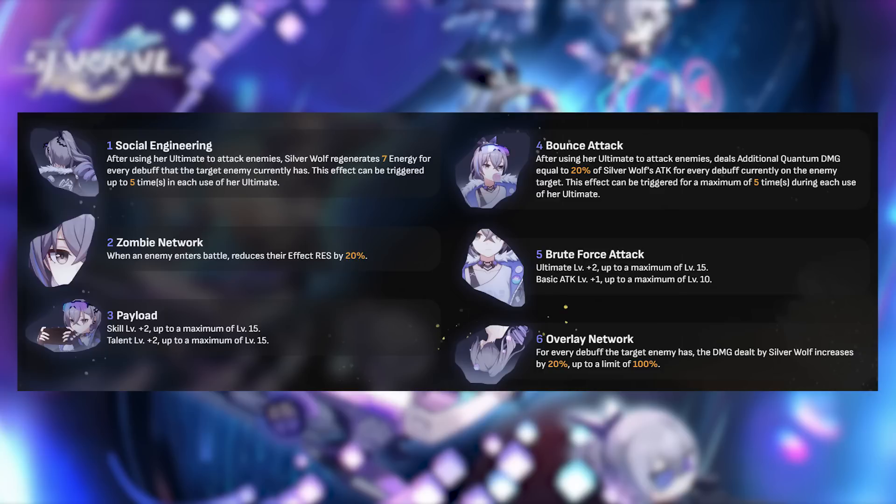Silverwolf's E4 increases her ultimate's damage against enemies with lots of debuffs — 20% more quantum damage per debuff up to a total of 5 stacks. Her E6 provides an additional increase to personal damage by increasing overall damage by 20% per debuff the enemy has.